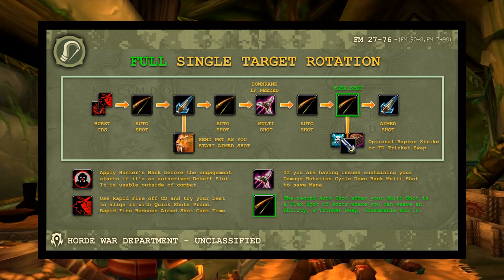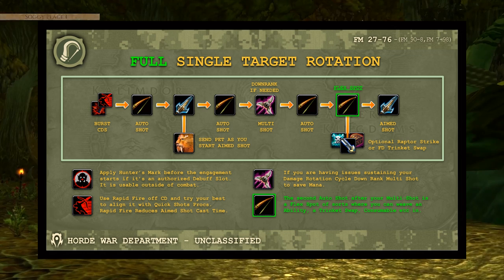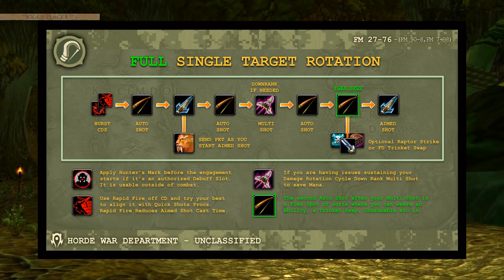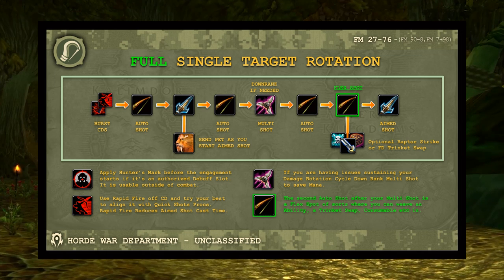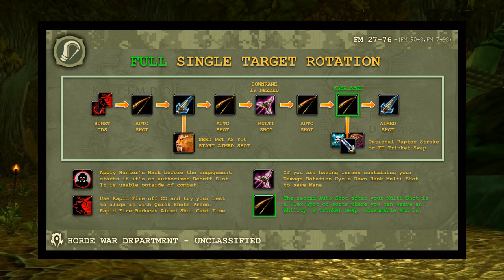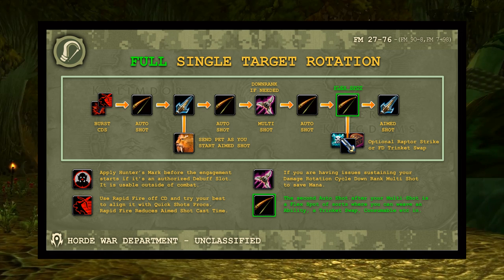In essence: two auto shots, then Aimed Shot again — that's the core loop. With many things in vanilla it can seem simple on the surface, but the rabbit hole goes deep when you factor in min-maxing. That second auto shot after Multi Shot is what I call the 'flex spot' — this is where you do something spicy. The number of auto shots before Aimed Shot varies weapon to weapon based on breakpoints, and we have a list at the end showing which rotation version to use for each weapon.